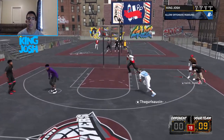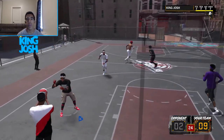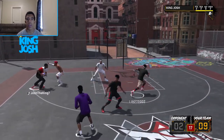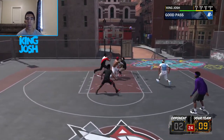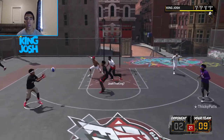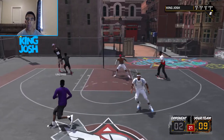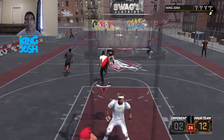For number nine, 2K should tone down contested shots. They say they're going to do this every year, but I actually want to see it toned down a ton, because it's just annoying when you play perfect defense and somebody still makes the shot. I get it if you're a pure sharpshooter with Deadeye badges going against a bad defender, but if somebody plays good defense and their shot contest rating is average — like in the 70s — a shot should not go in most of the time.